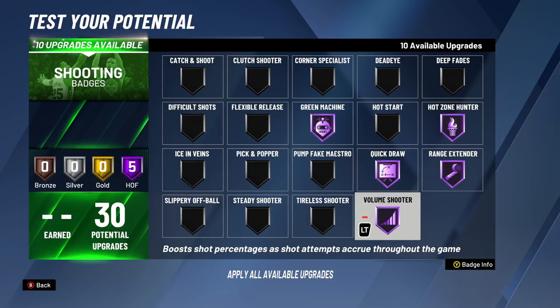For the 20th badge upgrade, we now have Volume Shooter at Hall of Fame. Now we have a badge that as you keep shooting, your make percentage gets higher and higher, meaning the green window gets bigger and bigger — so it's getting harder not to green because Volume Shooter is added on top of all these other badges. Not only does Volume Shooter do that, it's also the best badge to help you consistently hit whites. This is the best badge setup for 20 badge upgrades.